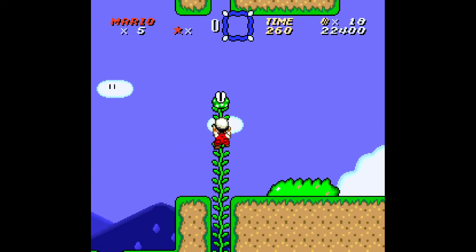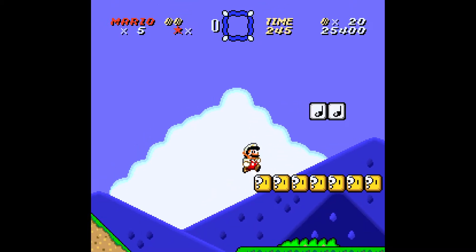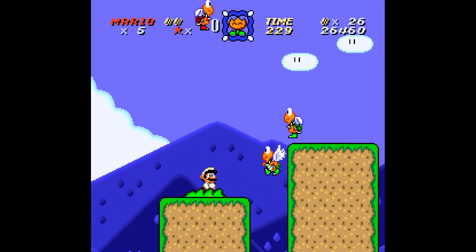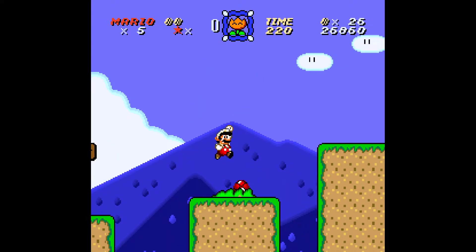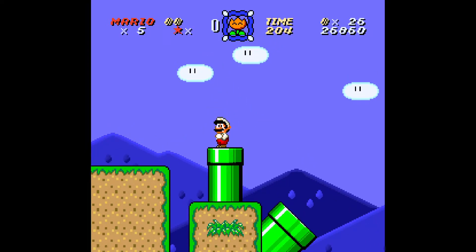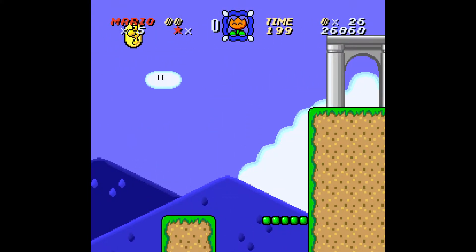I'm going to justify changing the buttons around because Nintendo themselves realized that having the spin jump on the A button was kind of weird on Switch Mario Maker, and they changed it to the R and L buttons. In a weird way I kind of prefer that because I don't have to change my finger placement — I can just press L and R.